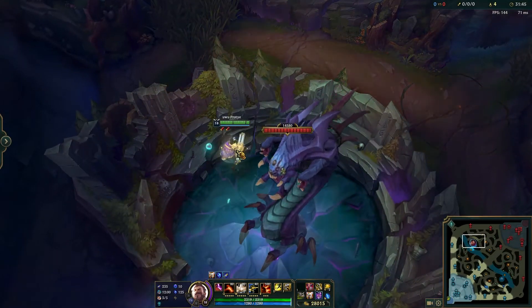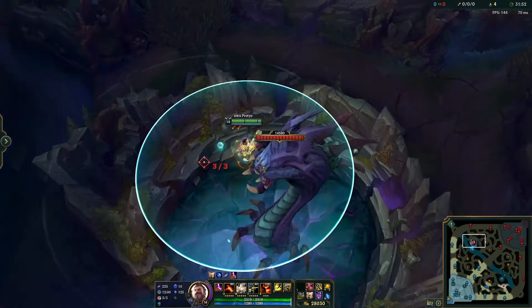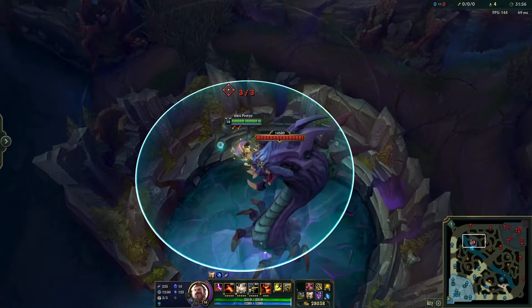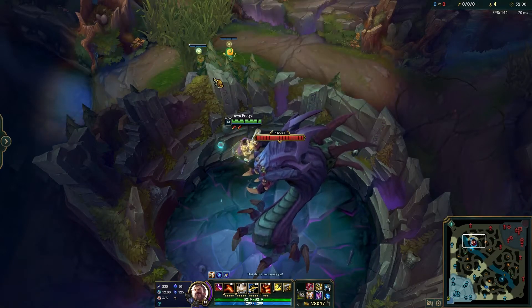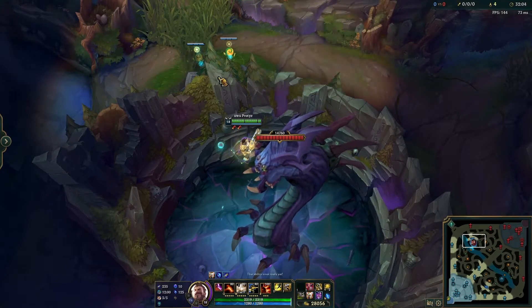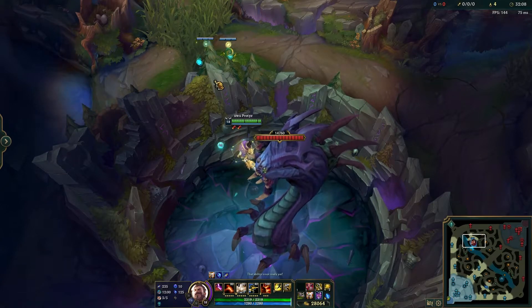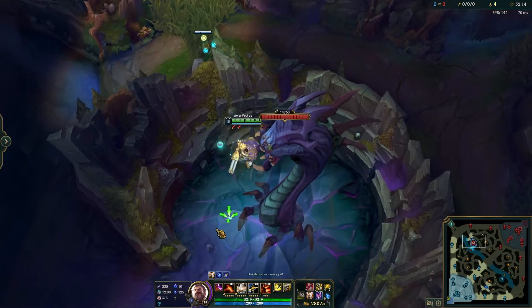If you go a little too far to the right it puts it out of the bush, so lean closer to the left so that you have a higher chance of landing the ward in the bush.